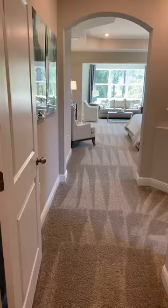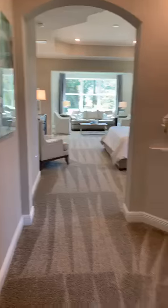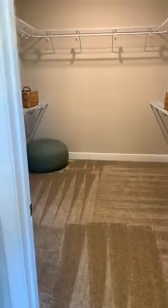Now we are going into the master. This one has the owner's retreat out the back, which adds about 167 square feet. Look how huge this is — your own master suite. Here is the master bath. The tile in this shower is an upgrade; otherwise it would have an insert. There's a closet back here, double sinks — one here and then all the way down there — so lots of room for everyone.